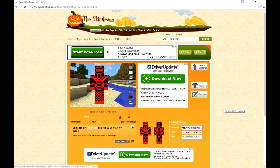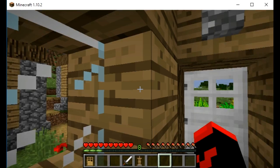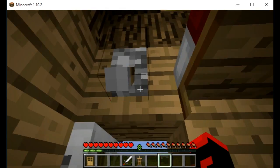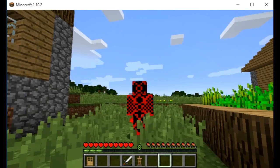Okay guys, we're back. We have just changed the skin. Now let's go check it out. We are just going outside in the game to check out my new skin, and we're going to view it in third person mode. There we go.